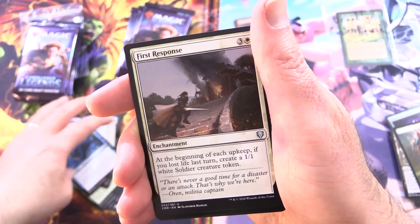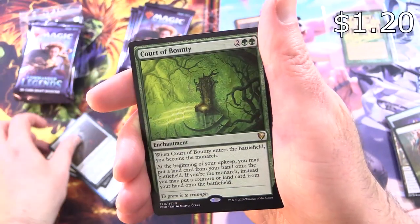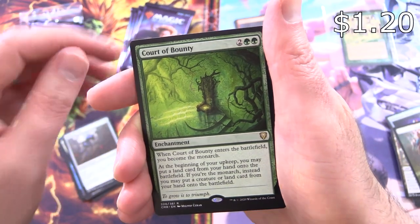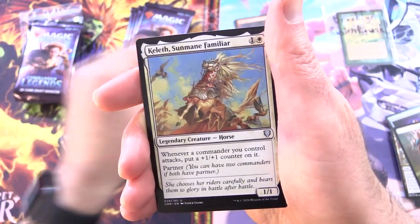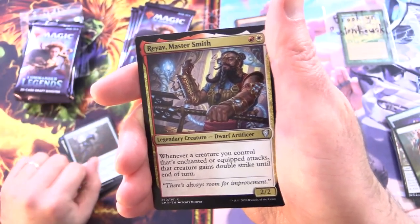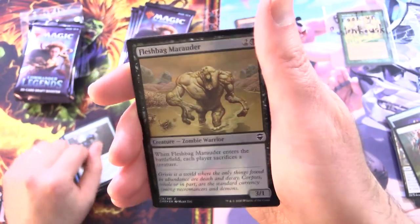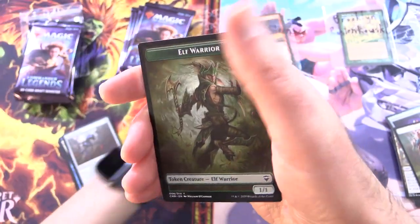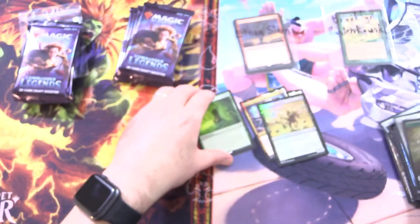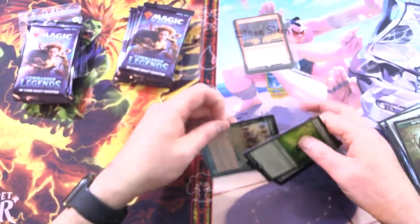Daring Saboteur for the uncommons, First Response, Shimomere, and Court of Bounty is the rare, along with Kelleth Sunmayne Familiar — one for the horse fans out there. Rayov Mastersmith, Foil Fleshbag Marauder — that's me after Thanksgiving — and an Elf Warrior Token. Scooping it up here for Brooklyn. Enjoy the pools.